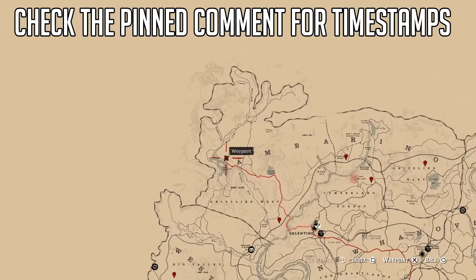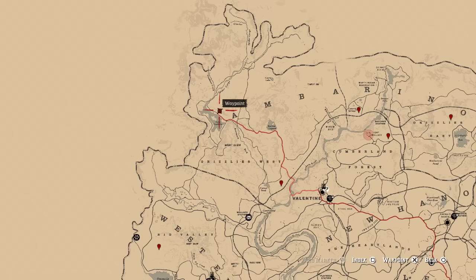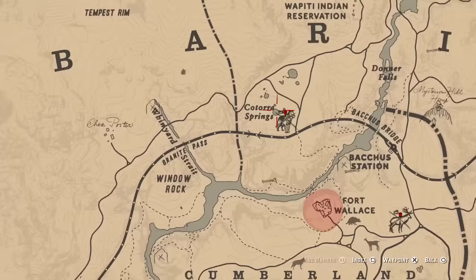We're starting up in the top left of the map, just by the A in Amberino. If you zoom in here, you're going to see the white bison. So if you're looking for the white bison, that's the location you want to go. Next up, we're going to the legendary wolf, and that one is below, in between the A and the R, in the Cotora Springs.